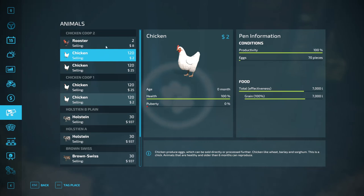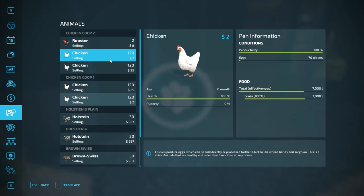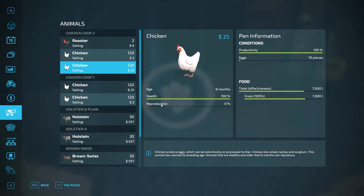Two months later, right before the patch came out, my chickens doubled. As you can see, we now have another 120 chickens in the coop — zero months old versus eight months old for the other chickens — and their reproduction cycle has just started all over again. So every two months, one chicken will hatch one more chicken. You don't need a rooster; roosters just take up space and eat food.